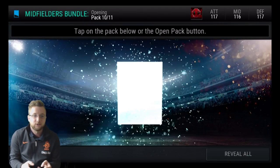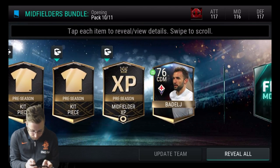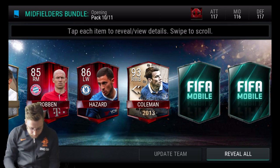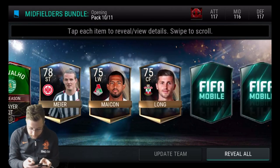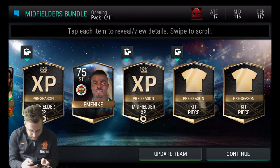Pack number 10! We'll get a couple wild cards. We may get closer to Tiago by the end of this one. As we go through — Robin, Hazard, and Coleman. Oh man, these packs are just putting out players right now. This is probably gonna be the best midfielders bundle that we have opened in this pre-season.